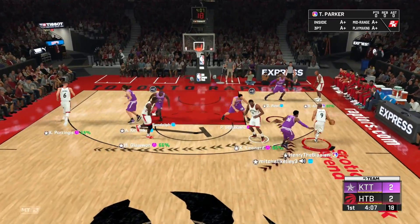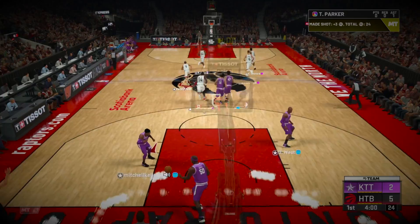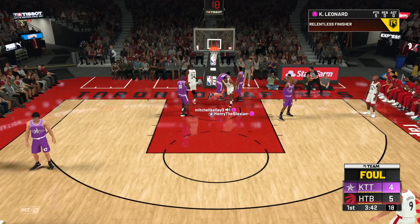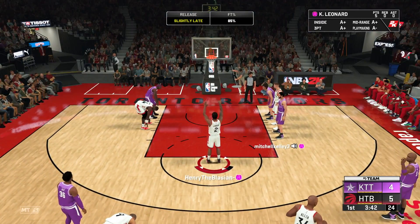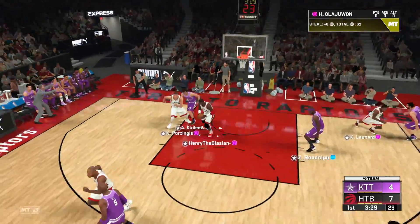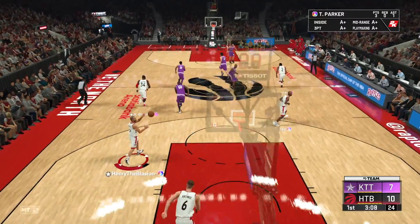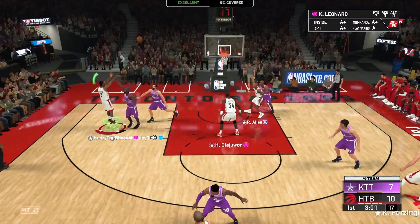Kawhi comes with a three-point play, so let's see what that new jumper looks like with quick draw and catch and shoot — that's nice, better than Kawhi's had in previous years. Let's keep pushing the pace. I see him open — pump fake, drawing the foul. The game is lagging a bit after a required update. Second free throw going down. Good defense. Let me go to Tony Parker — this card is a god. Green bean Tony Parker, people do not respect this card.